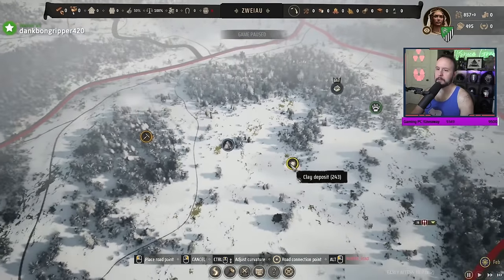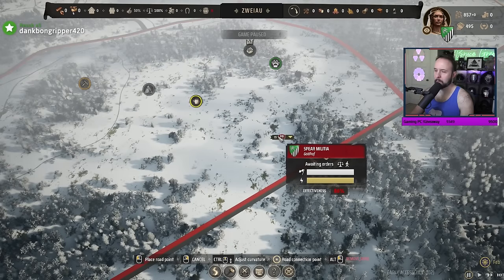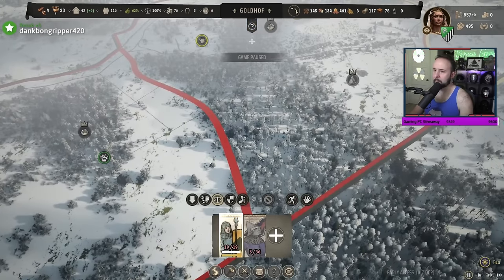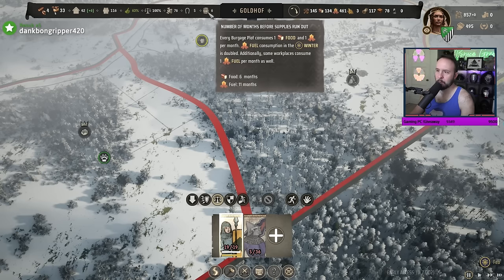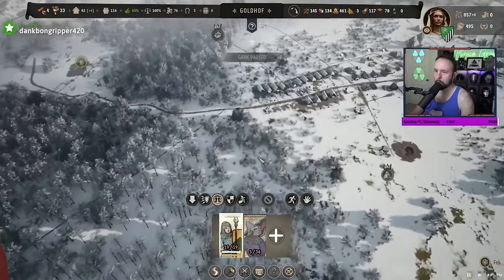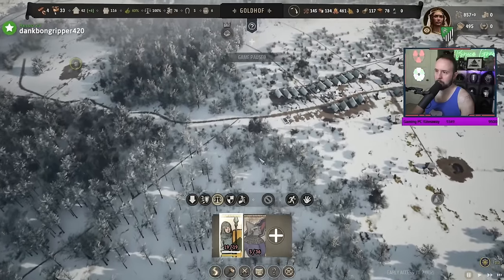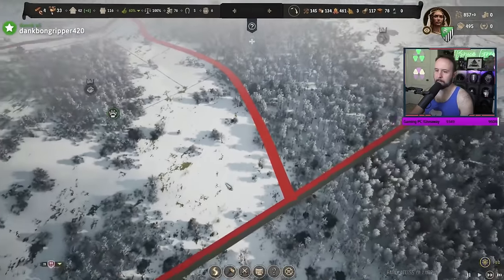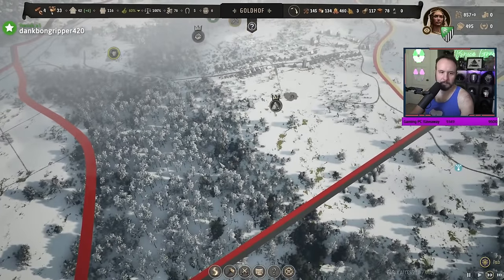This is my new area. I need to send my spear boys back home. It's winter, currently February, but I do have six months of food and eleven months of fuel, which is good. I need to stockpile more fuel, so I'm probably going to need to build another forager hut. And zero months of sewers.